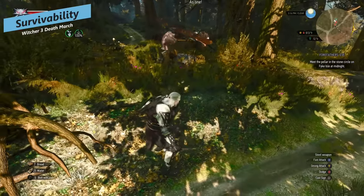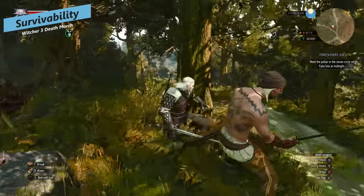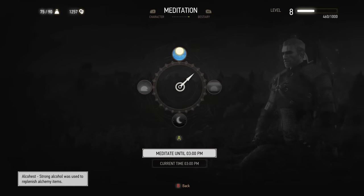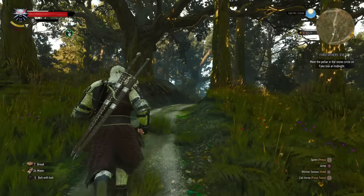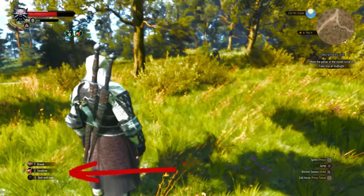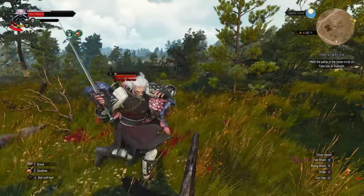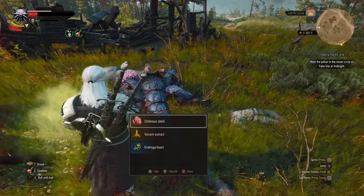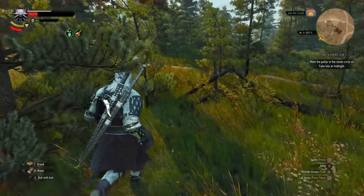The biggest hurdle and the most noticeable difference for Deathmarch is that healing is critical and extremely different. With Deathmarch difficulty, you don't automatically heal when you meditate — you can't just lie down for an hour and Geralt will have full health. You need food or drink and the Swallow potion. Swallow is your main healing potion and you should use it whenever you're about to die or desperate for healing, but you have a limited amount and must meditate with Alcohest to replenish it. Save those potions for important encounters when you absolutely need them.